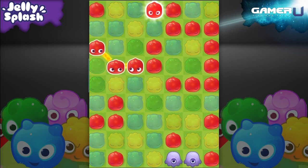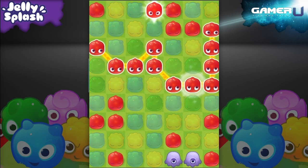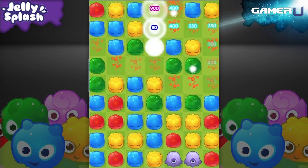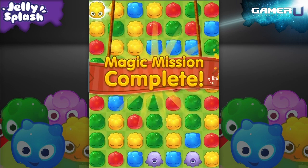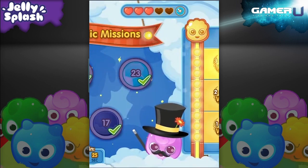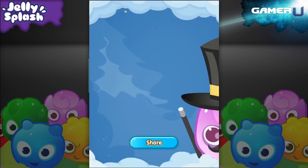When the mission is to clear hundreds of jellies, go for a high score. Create the biggest matches you can and do not waste any turns. By beating a magic mission, you will get golden coins you can use to buy boosts in normal levels. That's all for today, but keep coming back for more video guides on Jelly Splash.